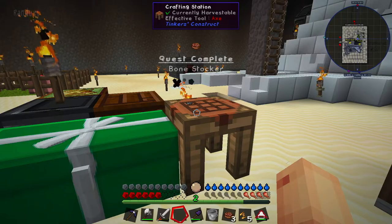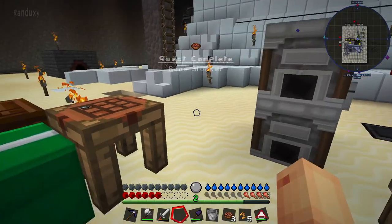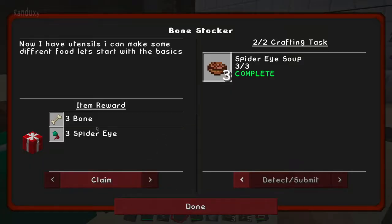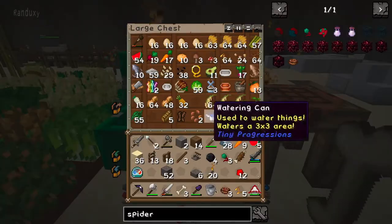So that should be the quest update. There we go. Bone stalker. With that we get three more bones and three eyes. Then it goes into stewing stews — we do have some rabbits running around, so that shouldn't be too hard. And get a loot chest out of that, that's going to save for later.